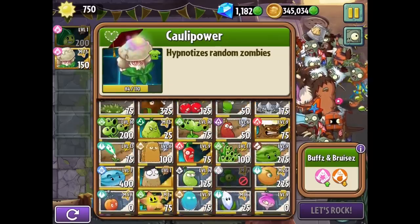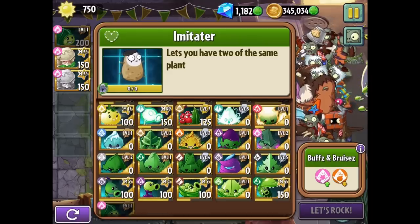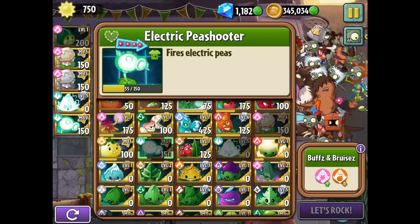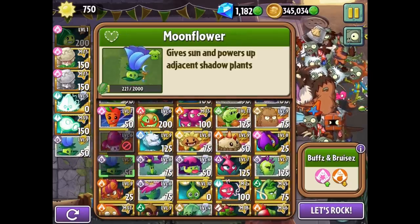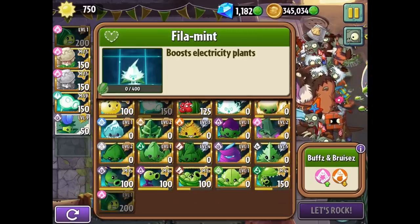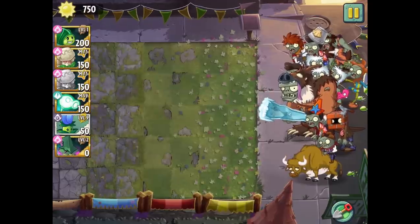If there are chickens, I'm thinking electricity — no explosives this time. An explosive strategy may not work. Let's mix it up a little bit and deal with the chickens this way. We're going to need some sun production plants. Let's focus on the enchantment part of the deal. Should we bring in the enchantment? Maybe so. Let's do it. Let's rock and find out how this is going to go.